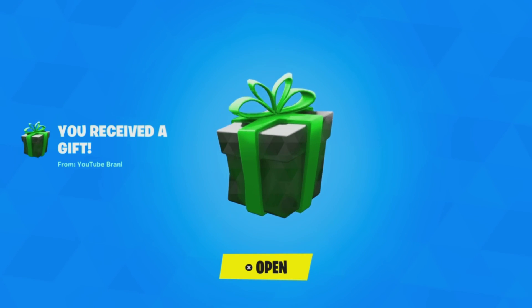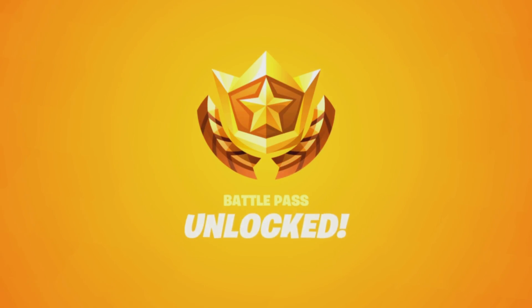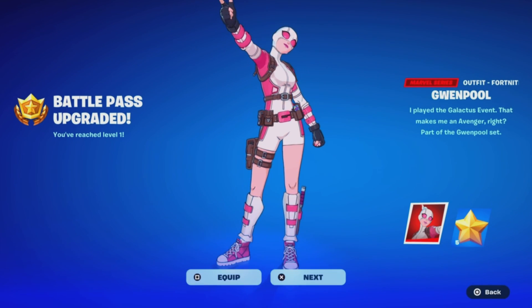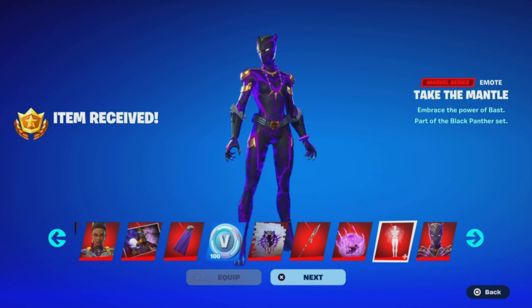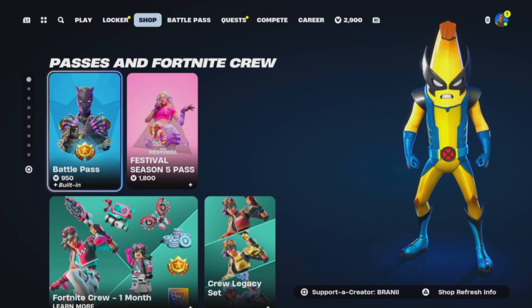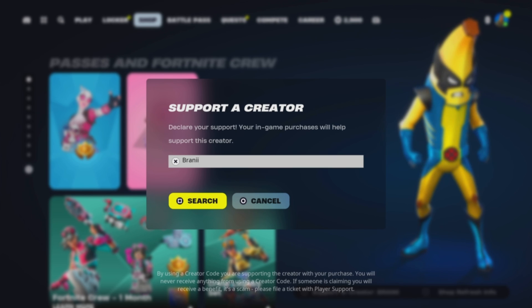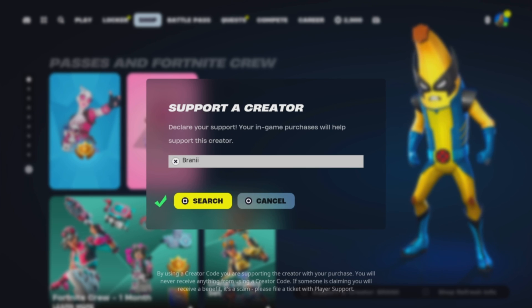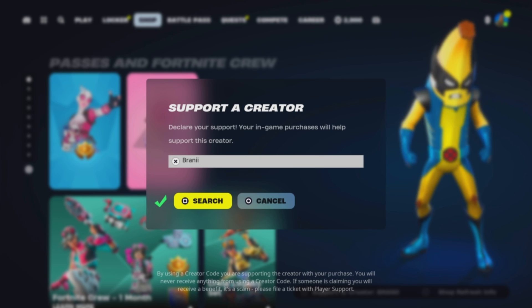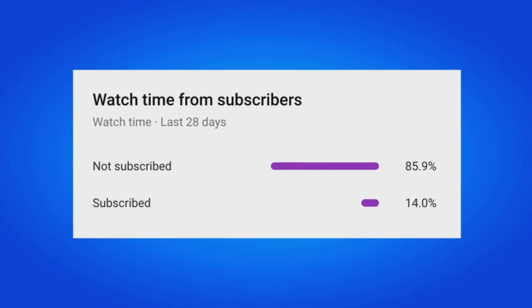I am gifting my subscribers free battle passes, free skins, and any cosmetic from the item shop. If you want to receive a gift, simply subscribe to the channel, turn all notifications on, drop a like on this video, share the video, and comment down below your Epic Games username letting me know which cosmetic you want from today's item shop. Also be sure to use Support-A-Creator code Brandy with two I's in the Fortnite item shop — I am an Epic partner. Hashtag ad.